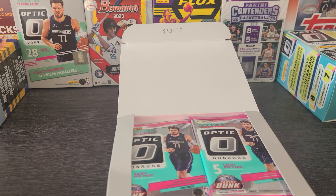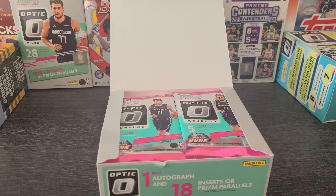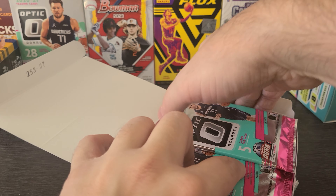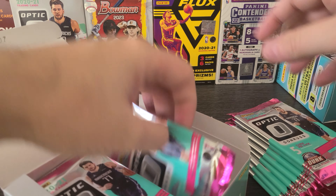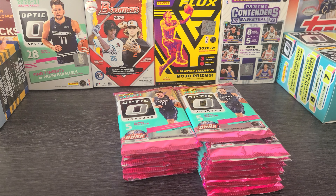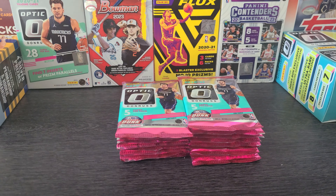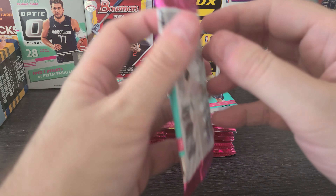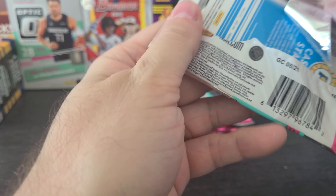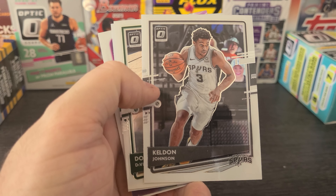This rookie class is pretty stacked. If you don't know, now you know. We got Tyrese Halliburton, Tyrese Maxey, Anthony Edwards, LaMelo Ball. Some good like decent second-tier players like McDaniels, Desmond Bane in this class. So there's some good rookies to be pulled, which is why I chose this for the hobby versus singles challenge. This is the opening of the packs from yesterday's video, so I don't know what's in here except fun. We are looking for Ant-Man, LaMelo Ball, Bane — anything that says rated rookie, we're basically looking for.